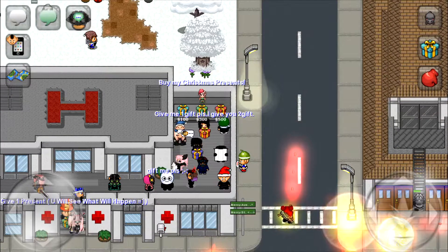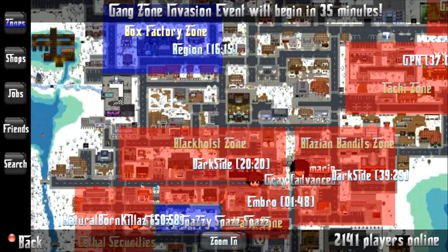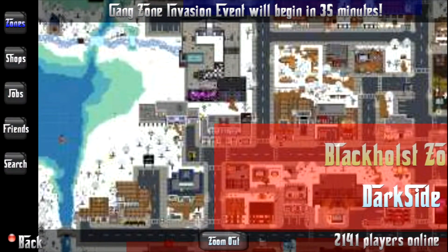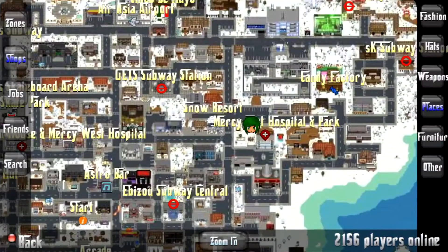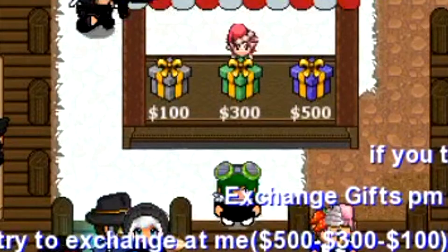There are certain locations where you can buy these presents. There are three of them that I know of: Mercy West Hospital, Mercy East Hospital, and one by the Shell Shop in North Ridge. These consist of different colored presents but they still cost the same amount, so you buy whichever one you want.